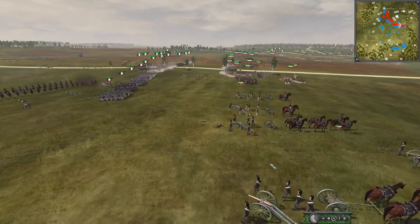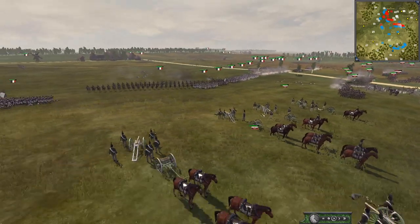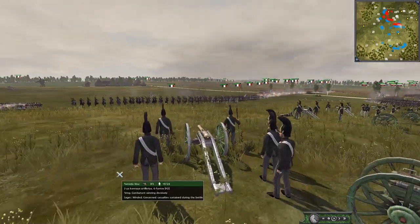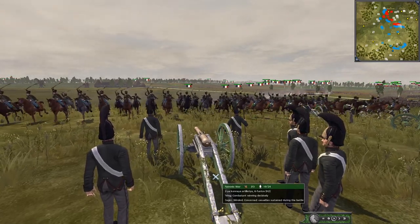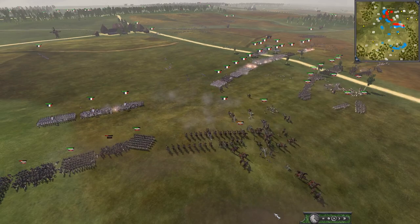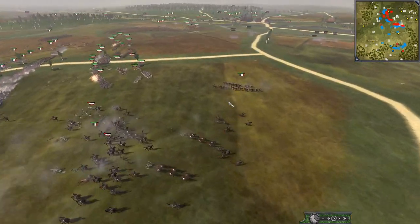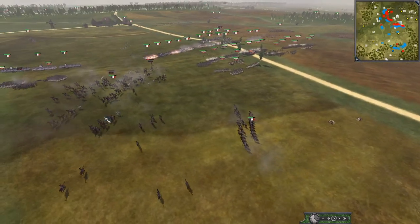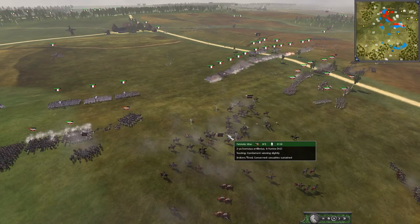Right here, this six-pounder is on canister — oh, there's cavalry coming in. So many guns here for the taking as well. Can they get the gun ready? Come on — fire! Look at that — they're going to get this gun. There was not a single piece of coverage to defend it — they even had chasseurs in behind. That's such a shame — so many guns wiped out.